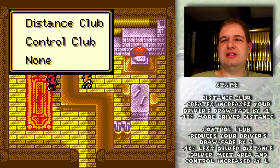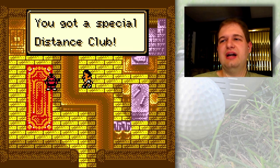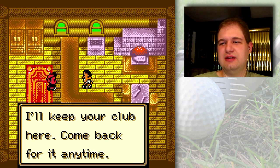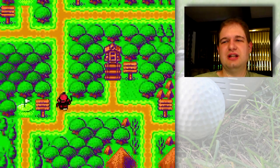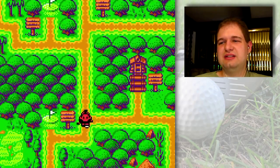Distance club for me. Remember that the distance club reduces your accuracy on drives, but chances are on the drive you have more forgiveness than you do aiming for the green anyway. This will also give you the opportunity to hit off the fairway with a driver because you have more power, and thus it circumvents the lie issue of hitting a driver off the fairway. I'm going to be keeping this club until the end of time.